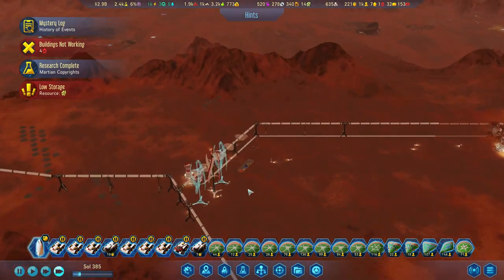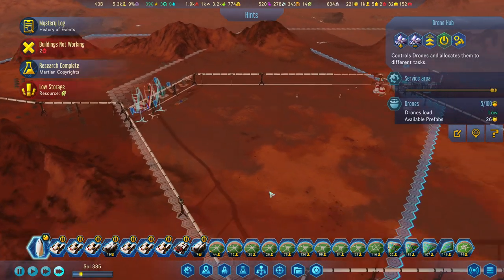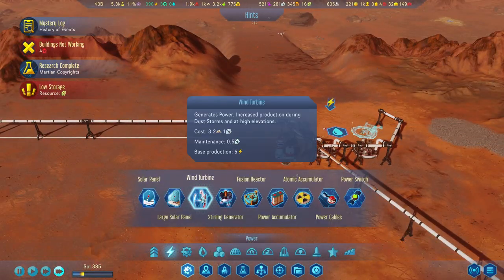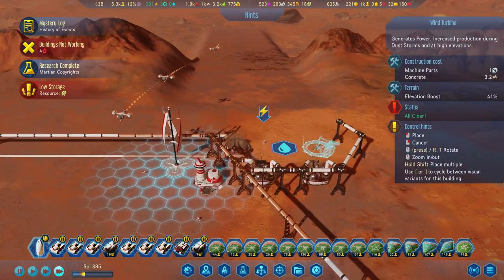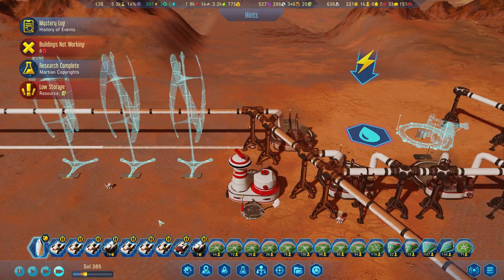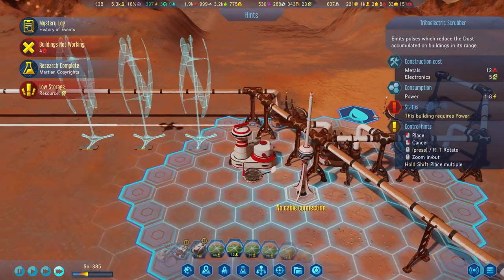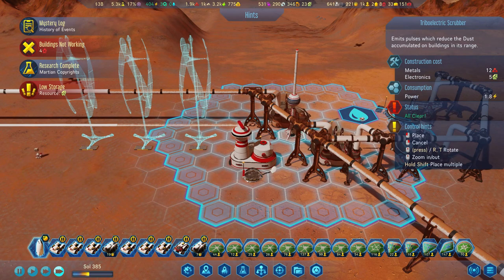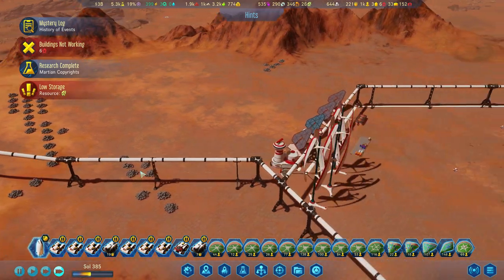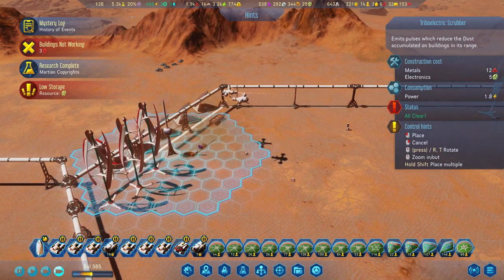Let's put in three wind turbines so that we can have extra power. Put in three of those, and let's put in a scrubber right there, and another scrubber right there.